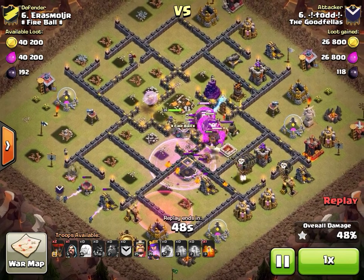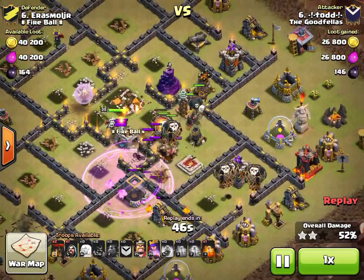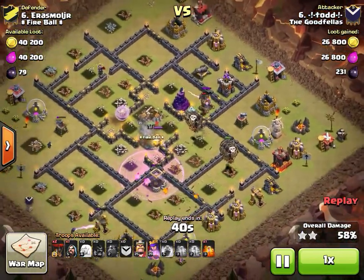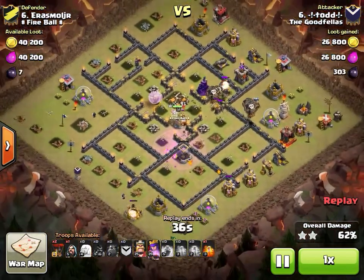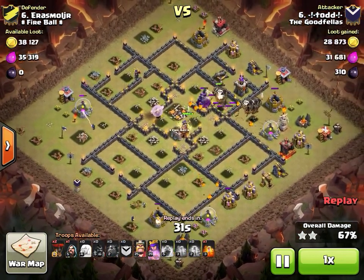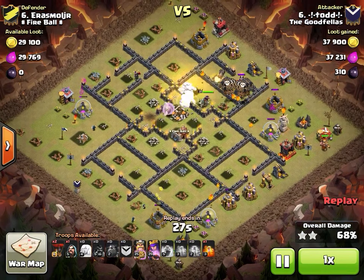He drops two loons on the cannon and a haste spell to propel them counterclockwise around the base. A tremendous show of patience from Todd making sure that second air defense went down — he wanted two rages for the air portion but used one on the queen when the expos locked on. He even has a lava hound that doesn't pop and plenty of balloons left.